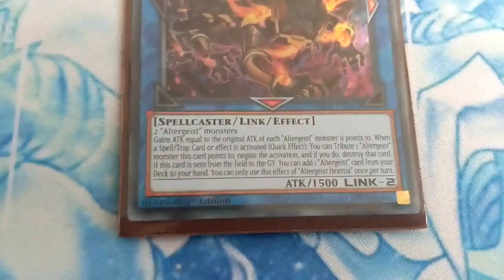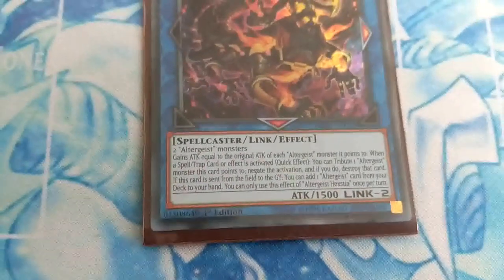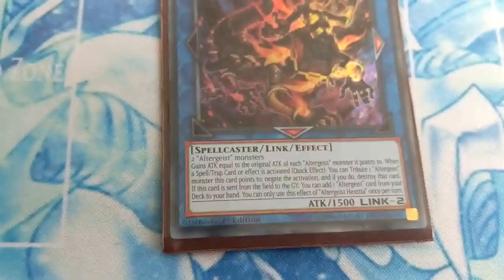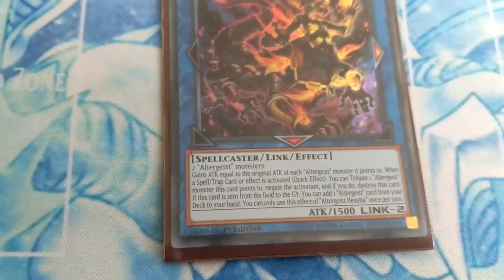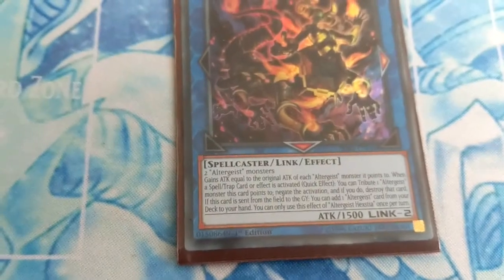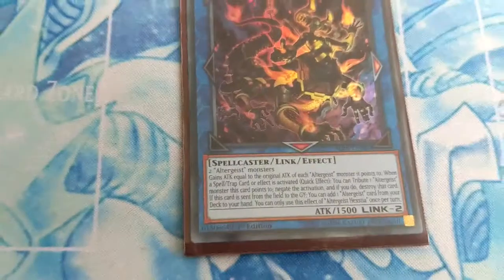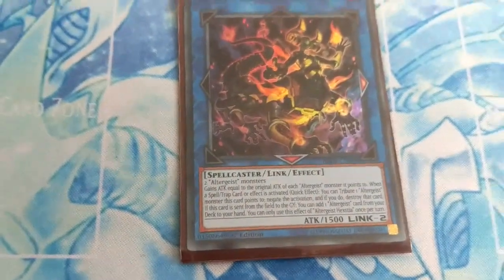Altergeist Hextia — gains ATK equal to the original ATK of each Altergeist monster it points to. When a spell, trap, or effect is activated (quick effect), you can tribute one Altergeist monster this card points to to negate the activation and destroy that card. If this card is sent from the field to the graveyard, you can add one Altergeist card from your deck to your hand. This effect can only be used once per turn.